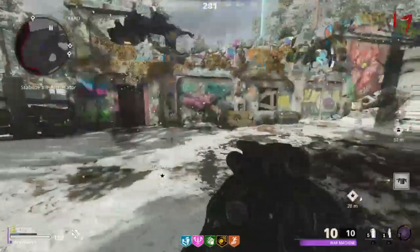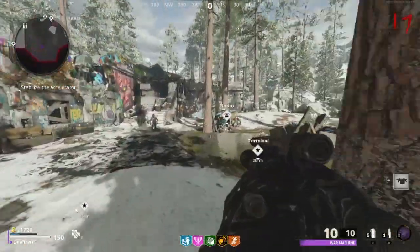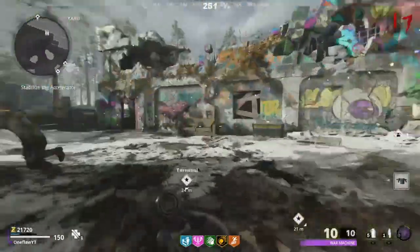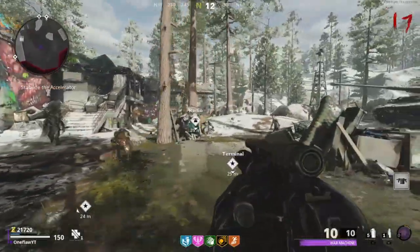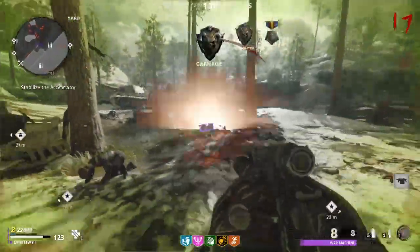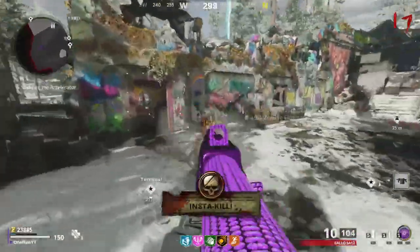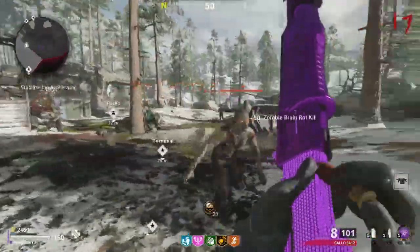Now for the thing that's most likely going to be helping you the most: the Grenade Launcher Scorestreak. This thing does so much damage and has quite a bit of ammo, so it's probably going to be getting you to round 20 alone. Whenever you kill a whole horde of zombies with this thing, it's about 1 or 2 shots and you get a whole ton of your salvage back. You probably get more salvage than you're going to spend on it, so whenever one runs out, you can just buy another one with the salvage you got from using your first one.